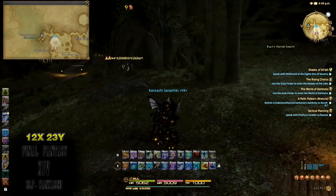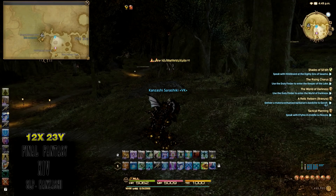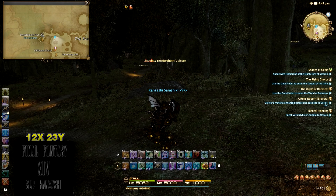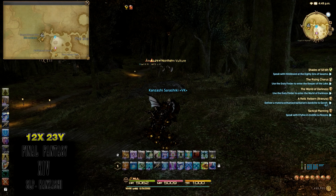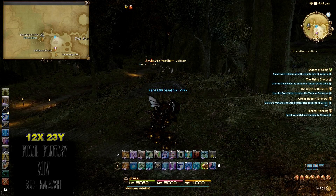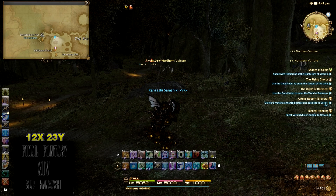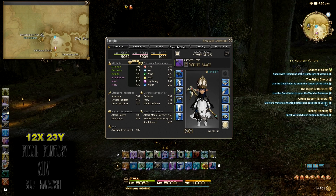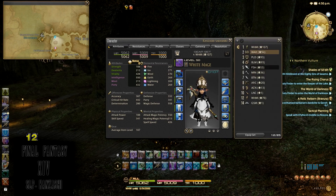That's all of the hunts for Rank 1 of the Conjurer Hunt Log. Use the Sweet Bloom Pier from Old Gridania — the West Shore Pier — to get to the East Shroud, which costs about 10 gil. I'll be doing Rank 2 when I get around to it, so stay tuned. Hopefully this has been helpful to new players or those who skipped the hunts. Once the Conjurer ones are done, I'll be moving on to the Warrior, also known as the Marauder — thanks for watching!